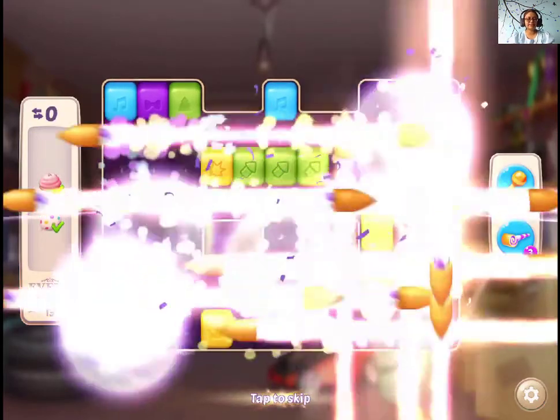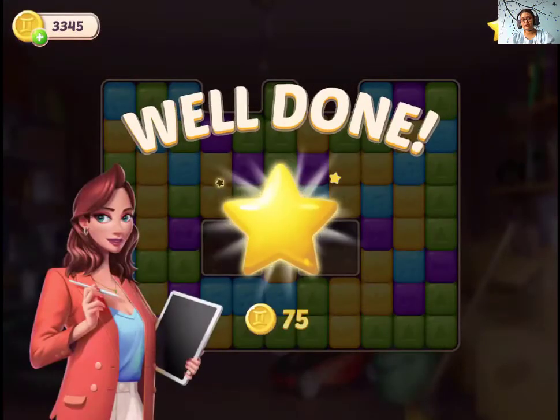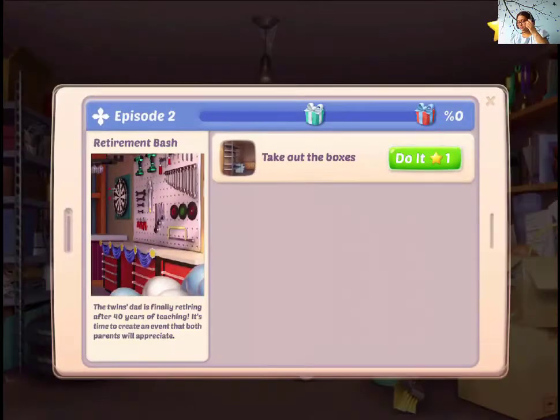Easy level. And we got introduced to the party whistle — it clears one single line. So that was level 13 of Event Twins. Let's take out the boxes.